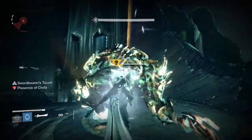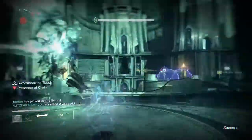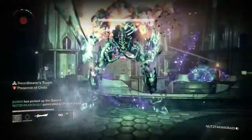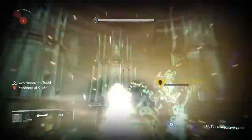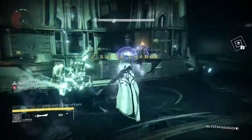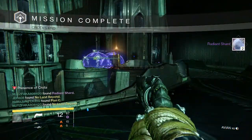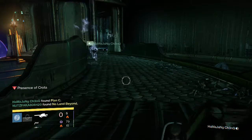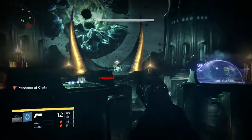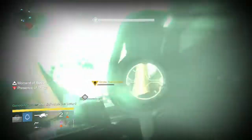Going into Crota on Normal Mode, some of my friends like to do Normal Mode first to try to get some Black Hammers or Hunger of Crotas. For this we were able to get ourselves only two Radiant Shards again, but my team members were able to get a Mida Multi-Tool, two Nolambions also dropped, and a Plan C. So that was four Exotics on a Normal Mode Crota kill — pretty cool.